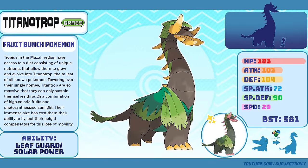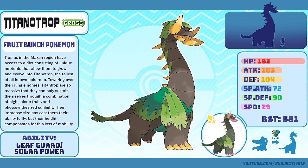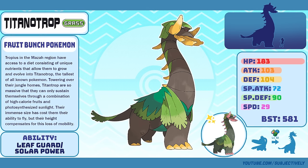Titanitrop, the Fruit Bunch Pokémon. I love my banana monster — I loved it before I redesigned it, and I love it even more now. I've always loved Tropius and I've always wanted it to be relevant in battle so that people would give it more attention. I know that people want Titanitrop to be a dragon type or some kind of dual type, but I love weird evolutions. A dual flying type losing its flying typing is fun in and of itself, and it's pretty telling of how I create the Pokémon first and then balance it around its lore — balancing for battle is just never my priority.